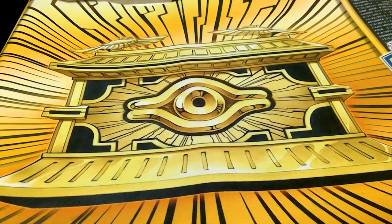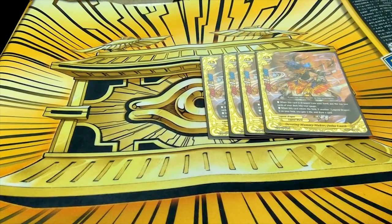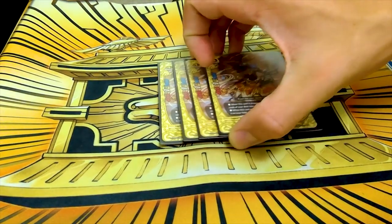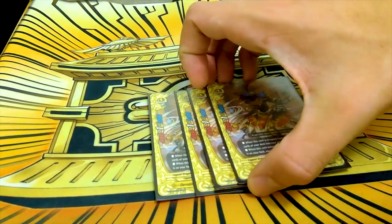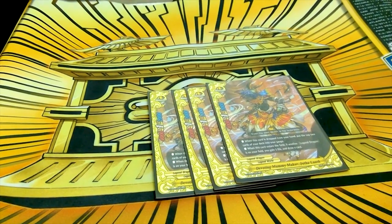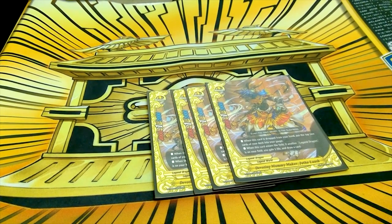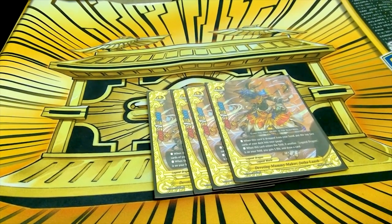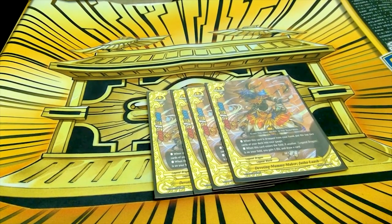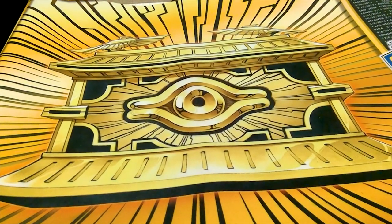We're running four copies of Devoting Mummymaker Juthalash. It's a 4-1-1 size 1 Legend Dragon. On call, if you have another Legend Dragon on the field, you can heal and draw. Its main effect is when it is discarded, you get to charge two. So basically it has two great utility effects — life and a draw, or gauge — because this deck can consume a decent amount of gauge.